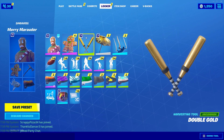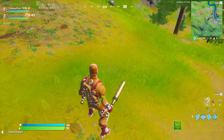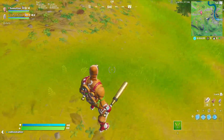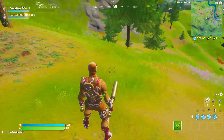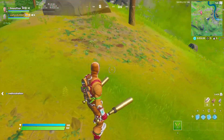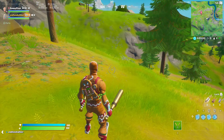Now I'm gonna go ahead and hop into a game to show off this pickaxe with live gameplay. So we're currently in-game and this is what the Double Gold Pickaxe looks like in-game. It's basically like two gold bats that you can use to beat people up with. Honestly, it looks pretty clean. It matches on both sides, which I like, and yeah overall I do like the look of it. And here's what this pickaxe sounds like.